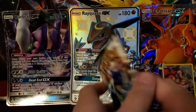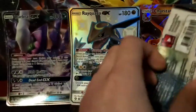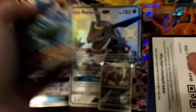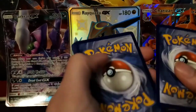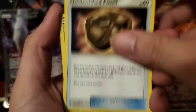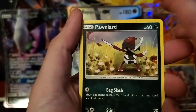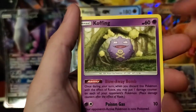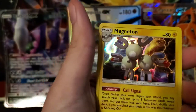As long as I get to finish the set, that's all that matters. This is a huge set. This one has a White code card. We've got a Metal Energy, Pignite, Unidentified Fossil, Hakamo-O, Pikachu, Stufful, Honedge, Litleo, Koffing, Dewpider, a Magneton. We're still going to sleeve that up too.